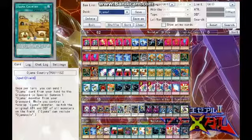Ojama Country also has the ability to, if you have a face-up Ojama monster on the field, switch the original attack and defense of all monsters on the field. This card basically has a built-in Shield and Sword. You could run Shield and Sword by itself too in case this gets destroyed, but you really don't need to.